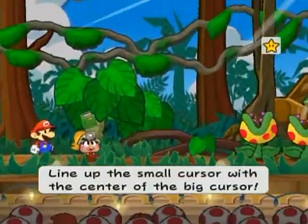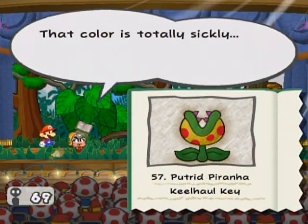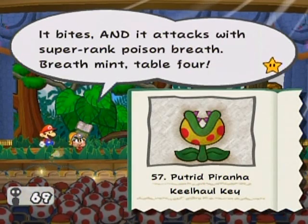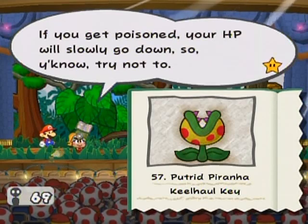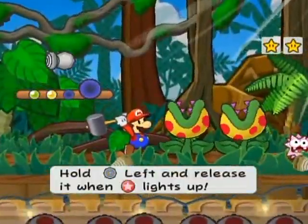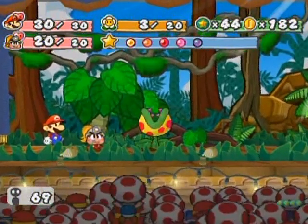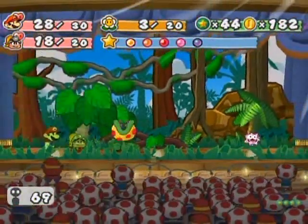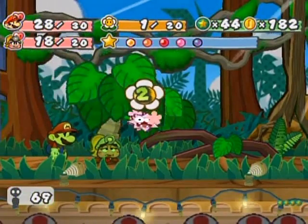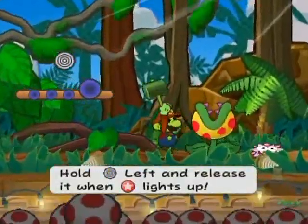Putrid piranhas are a type of piranha plant that can poison you, so they can sort of be an issue, but at the same time they're not all that much of a threat. That's a putrid piranha - it's a poisonous piranha plant, that color is totally sickly. HP is 8, attack is 3 and defense is 0. It bites and attacks with super rank poison breath. If you get poisoned your HP will slowly go down, so try not to. Poison just does one extra damage per turn - it lasts for a while but the battle's not going to last that long.